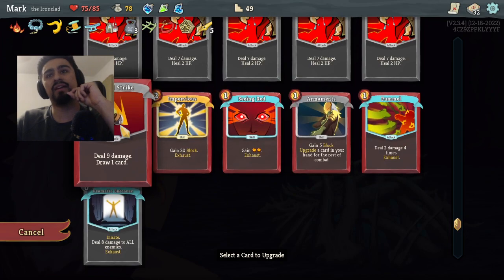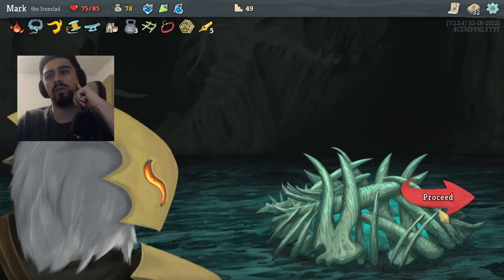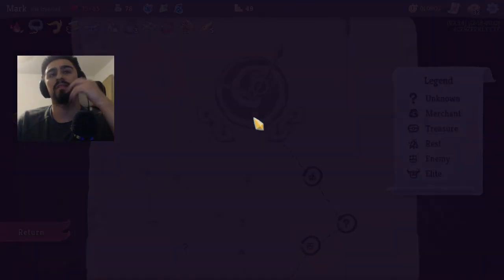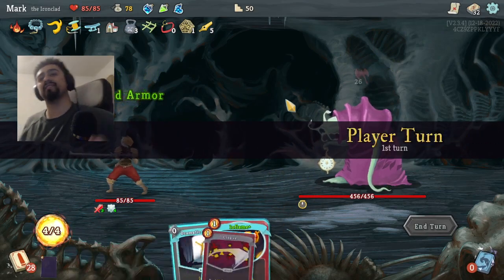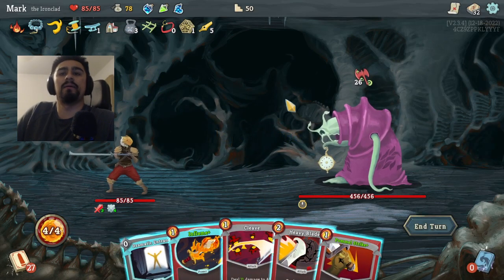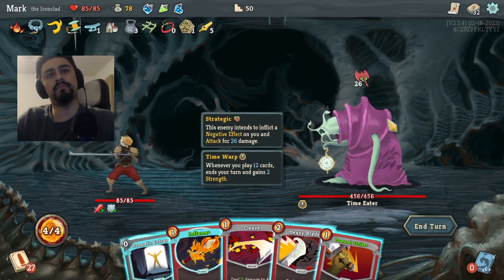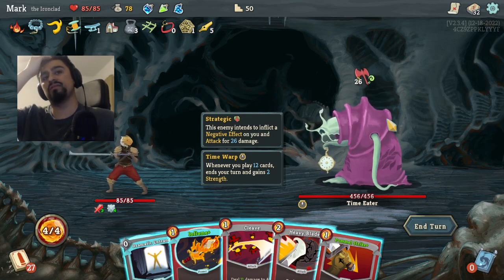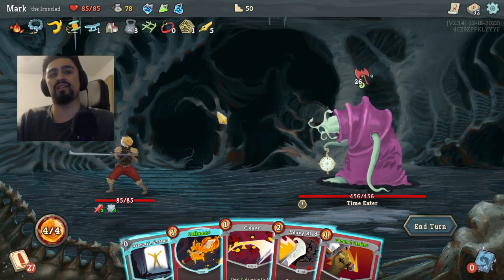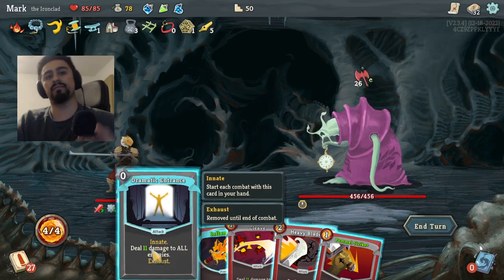I want to upgrade a Pommel Strike so we can cycle through more cards. I don't know who this boss is — oh, I haven't played against this guy yet. Whenever you play 12 cards, it ends your turn and gains two Strength. That is crazy!